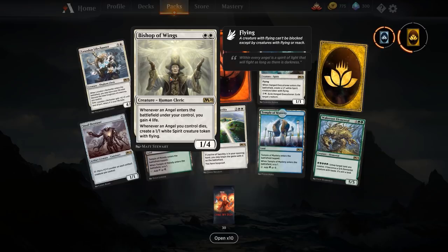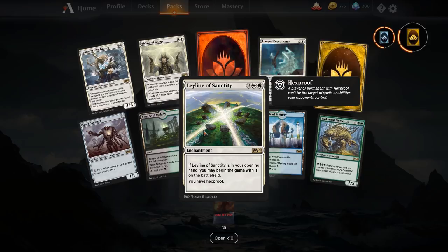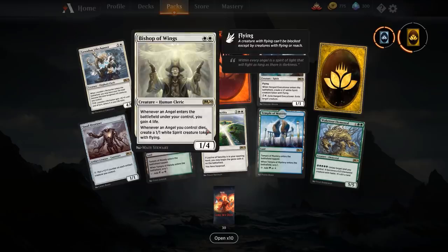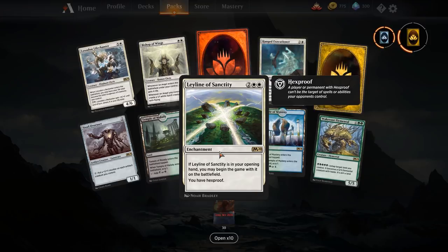Leyline of Sanctity — two and double white for an enchantment. If it's in your opening hand you may begin with it on the battlefield. You have hexproof, which means you can't be targeted by burn spells or combos that need to target you — like Expansion/Explosion. Leyline of Sanctity is purely sideboard tech. I'd never put this in my main deck unless Nykthos, Shrine to Nyx comes back and devotion to white matters. Even against mono red I'm not entirely sure it's great because mono red is a good chunk of creatures these days and they don't care about that hexproof.